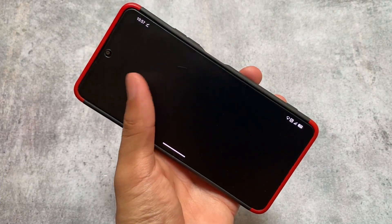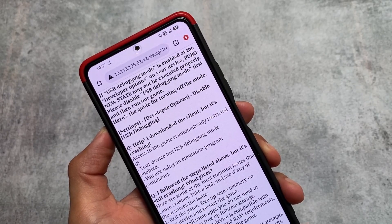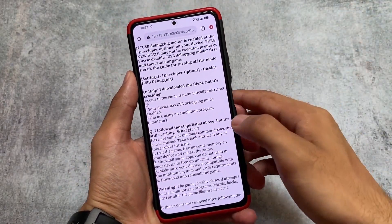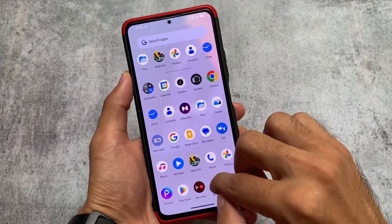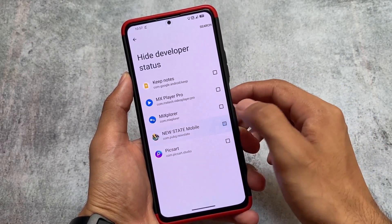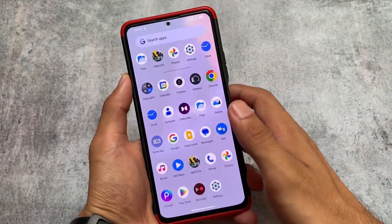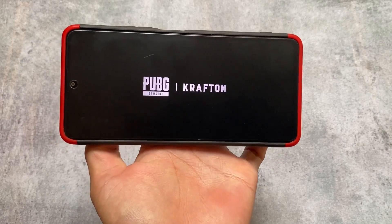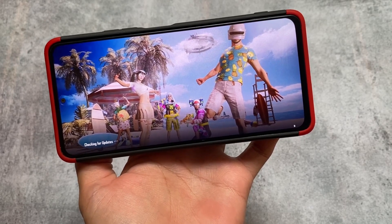As you can see, I'm getting a force close warning. When you play PUBG New State, if you have enabled developer options on your device, you can't play that game. Instead of disabling developer options, this custom ROM brings a new feature. Go to Settings, then Alphabet, then Miscellaneous — there is an option called 'Hide Developer Status.' With that enabled, New State opens perfectly fine. That's a very useful feature for gamers.